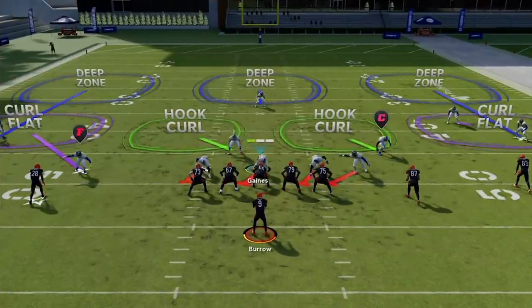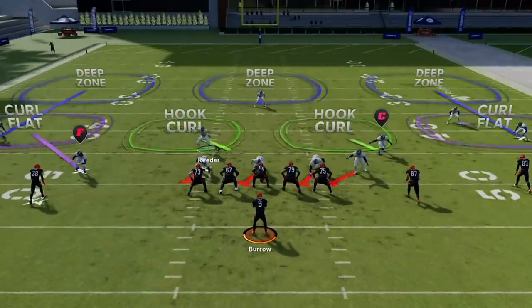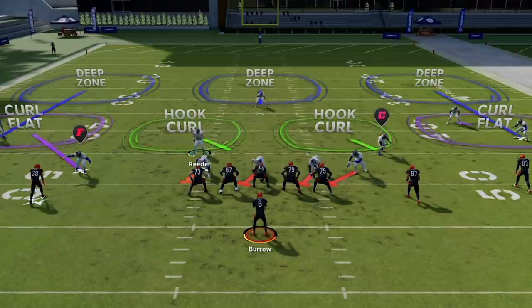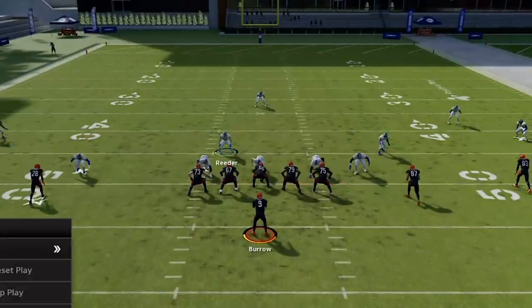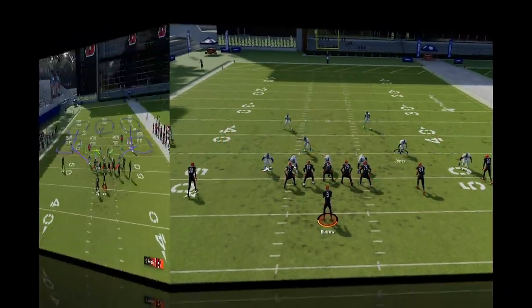Next we'll go over the yellow zones. There isn't a huge difference between them — they all pretty much cover within about five to ten yards and patrol a small area. The Hook Curl is probably the best one. Whether it's a Cover Three hook curl or a Cover Two vert hook, they're pretty much the exact same thing.